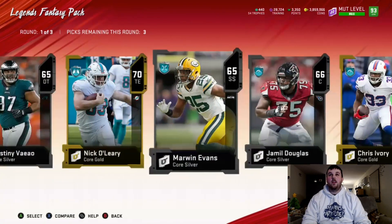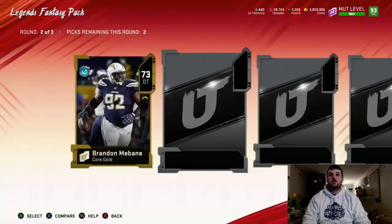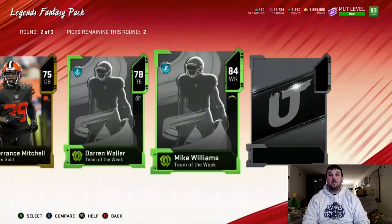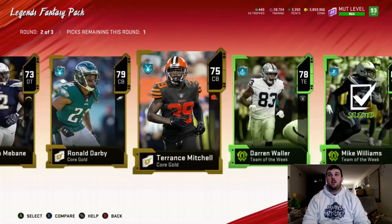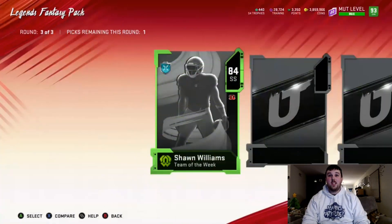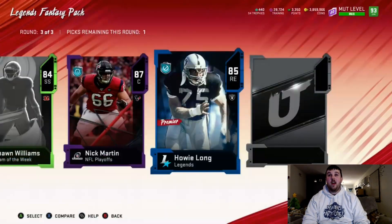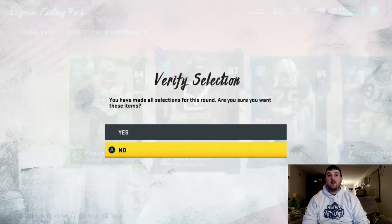We take the golds. In the middle round we get a team of the week 78 Darren Waller, another team of the week 84 Mike Williams, and a Most Feared 79 Gabe Jackson. Final round — team of the week 84 Sean Williams, a playoff card 87 Nick Martin, a legend 85 Howie Long, and 85 Kevin Greene. We'll just take the Nick Martin there.